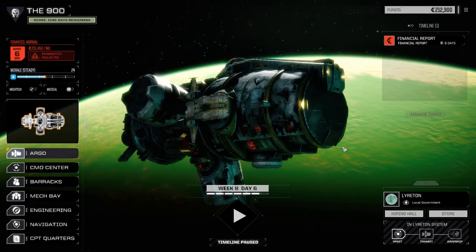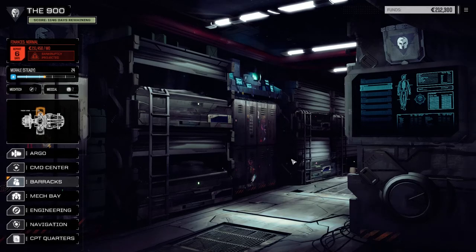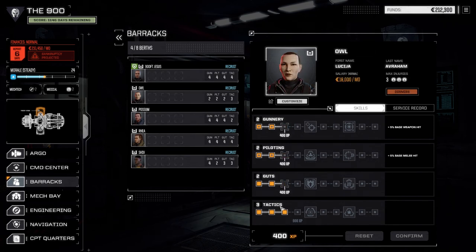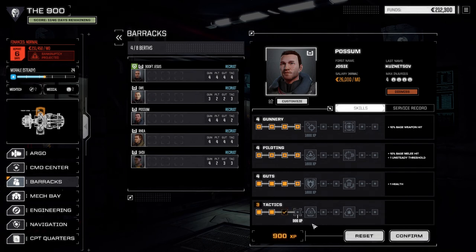We're going to jump into this right away. Today we're going to go to the barracks first before we jump on to the base defense mission that we were planning on doing. We're going to check out our MechWarriors. I don't really have enough experience yet — I haven't decided which route I'm going with my commander yet. It's probably going to be along the piloting and gunnery route, might be piloting bulwark. We're slowly gaining experience now because we got our training module up and running.